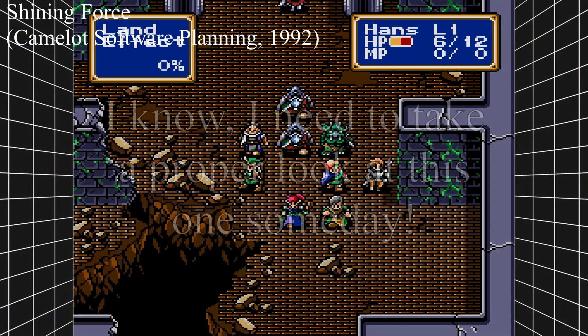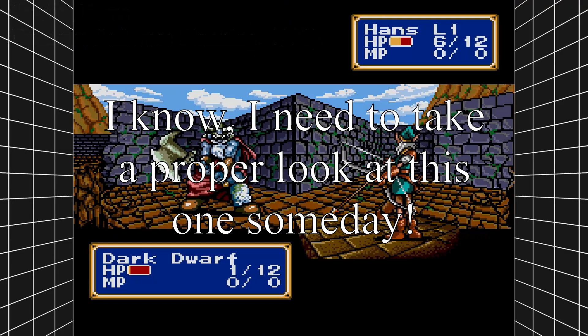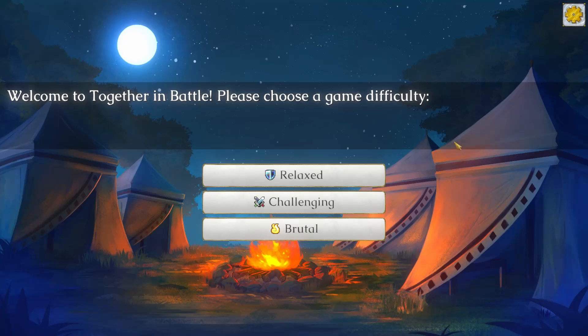At its heart, Together in Battle takes clear inspiration from classics like Fire Emblem and Shining Force, but it has a number of things that it does differently to stand out from the pack. Right from the onset, you'll be given a preview of this with the game's different difficulty settings.